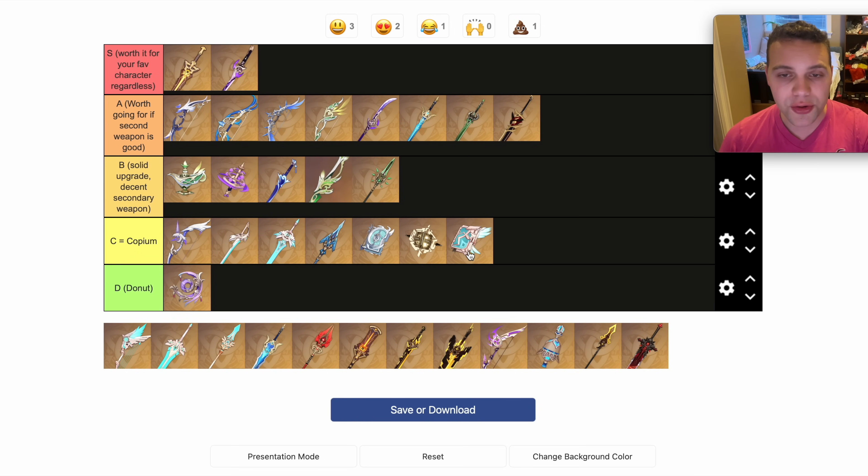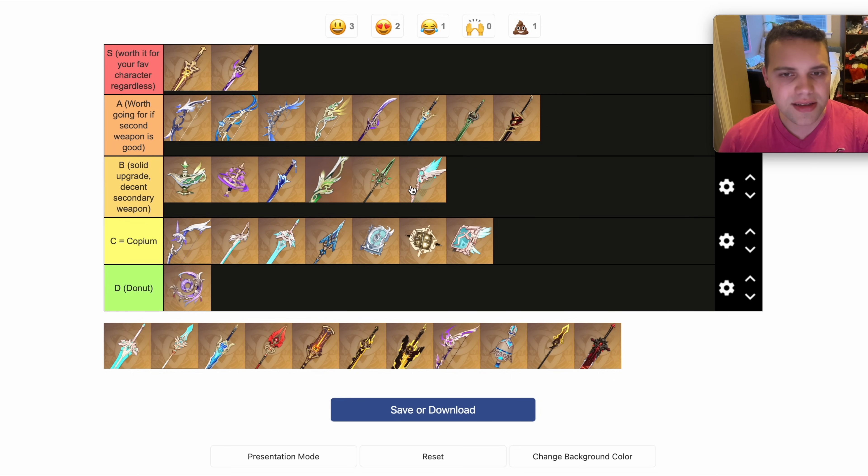Skyward Atlas is a great weapon if you get it from the standard banner, but a pretty Copium weapon banner weapon. Skyward Harp I would say is still a decent weapon — it's definitely much less exciting than any of these, but it's still a solid upgrade.